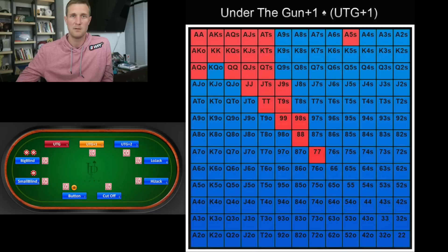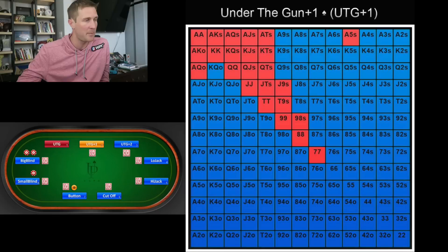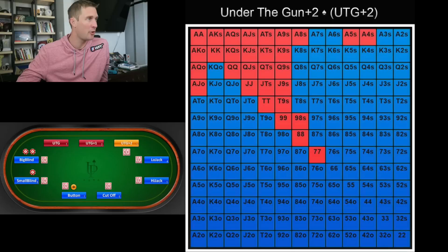Next we have under the gun plus one's range, and you can see it's exactly the same as under the gun's range. You still have everybody left to act behind you preflop and postflop. You're out of position against everybody except the small blind and big blind, and playing out of position is super tough — you can't really control pots. Moving to under the gun plus two, things start to open up a little bit. We're playing ace-four suited, ace-eight suited, the big suited nines, ace-nine suited, king-nine suited, queen-nine suited, and we're also opening ace-jack offsuit.